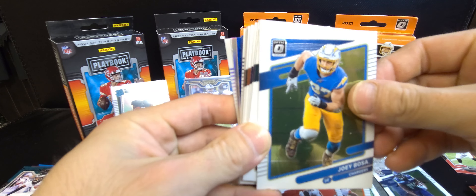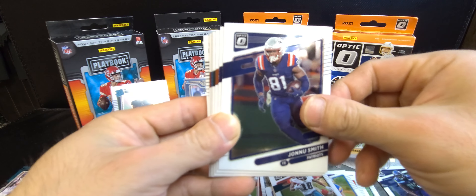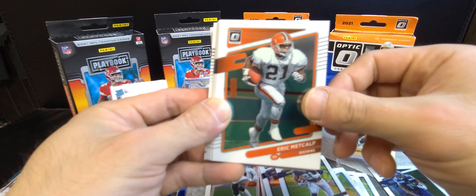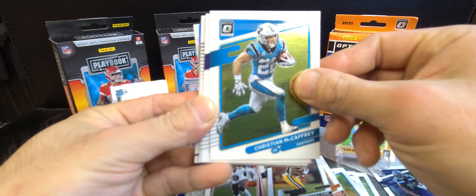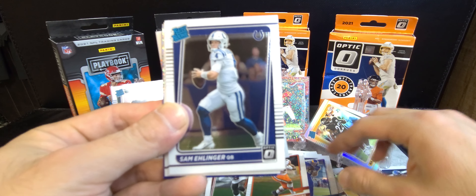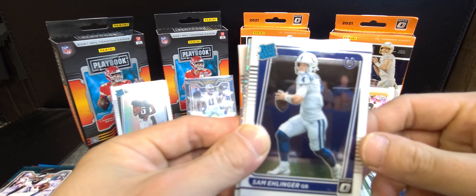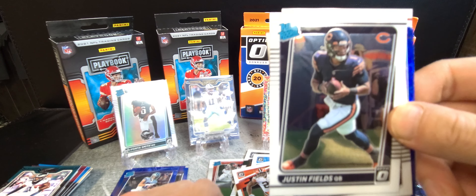First up we got Joey Bosa, Jalen Reagor, Jonnu Smith, Zeke Elliott, Eric Metcalf, Randall Cobb, Christian McCaffrey, Tyler Higbee, Nick Chubb. First rated rookie is Sam Ehlinger, then Justin Fields — back to back rookie QBs — and Quinn Meinerz.